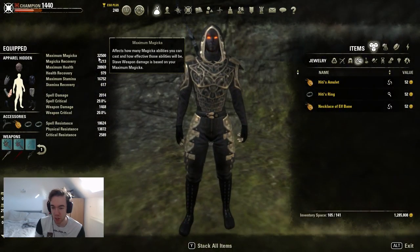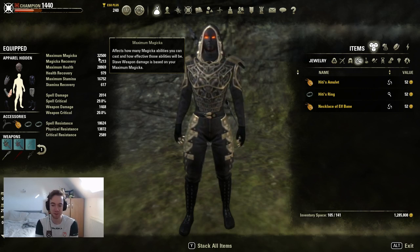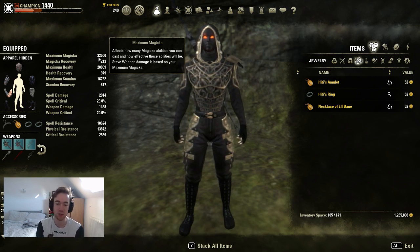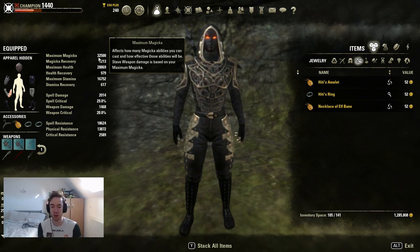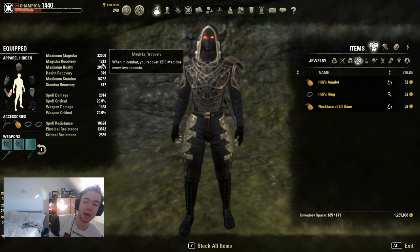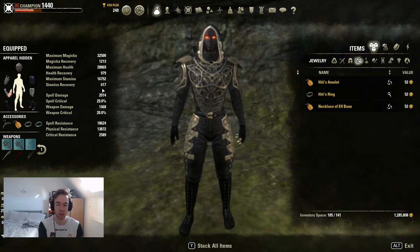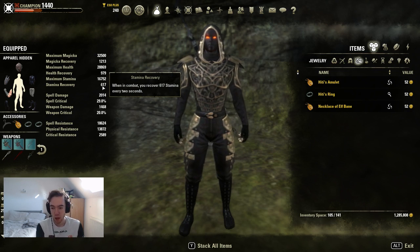The skills on the lower damage setup are as follows. My Magicka — that should be 33,025; for some reason when I left one keep it dropped by 525 and neither me nor the stream has worked out what happened. So it says 32.5k but that's 33,025 Magicka. Spell damage is 2,014 and Magicka recovery 1.2k. We're in heavy armor — this is a pure tanky build to AoE groups down.